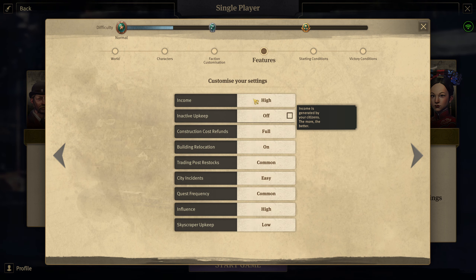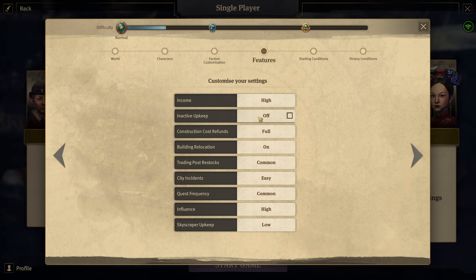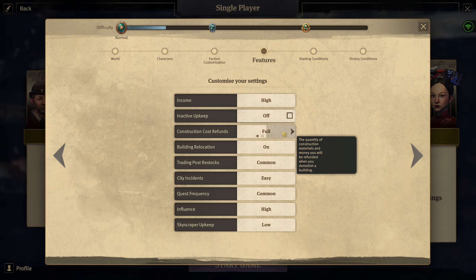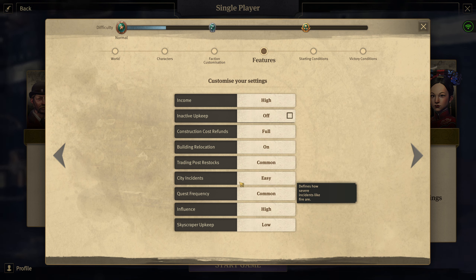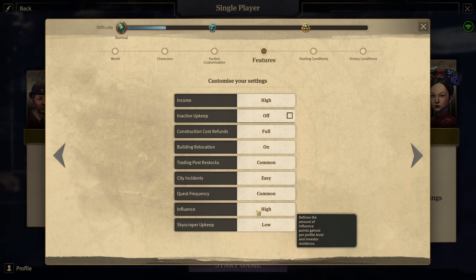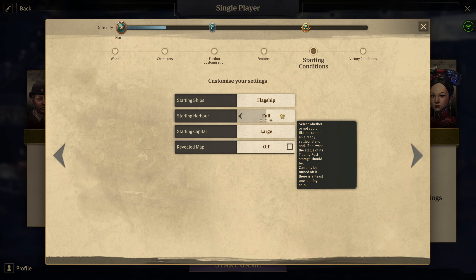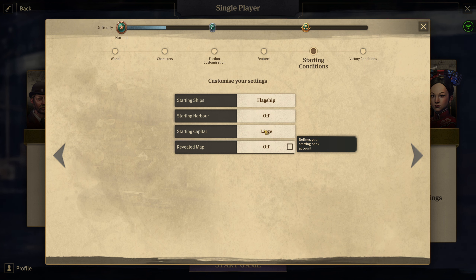Income — we'll just leave it at high, so we can kind of bargain with items a little more. We have upkeep off, construction cost refund. The goal is really just to get a high population, so skyscraper upkeep low. We're all set to go. I actually want to start with just a flagship with starting harbor off, because I want to be able to select my island. Starting capital large. Revealed map — maybe medium or small, just to start with a little bit less. Victory conditions off.